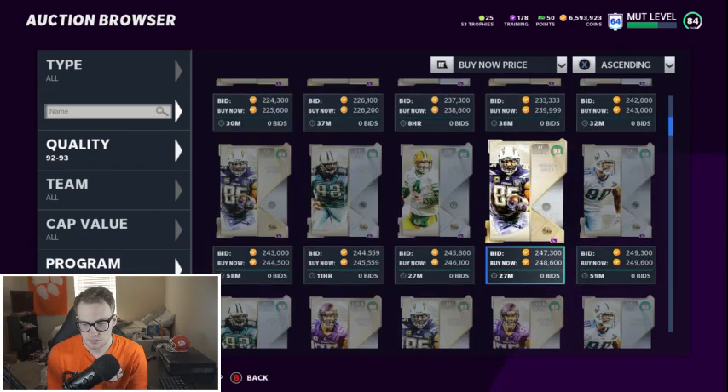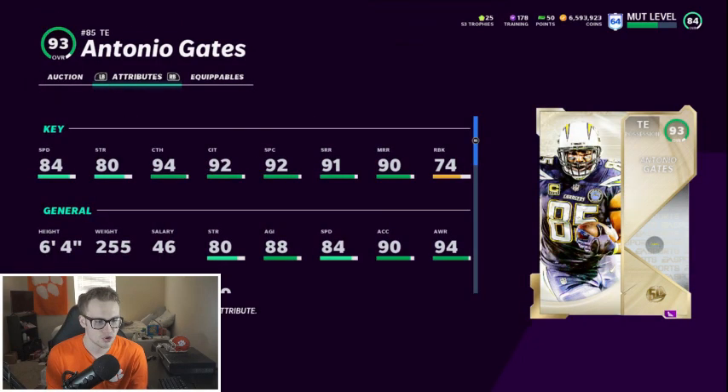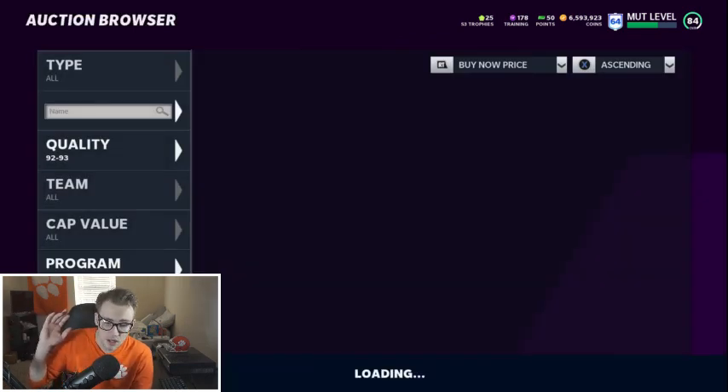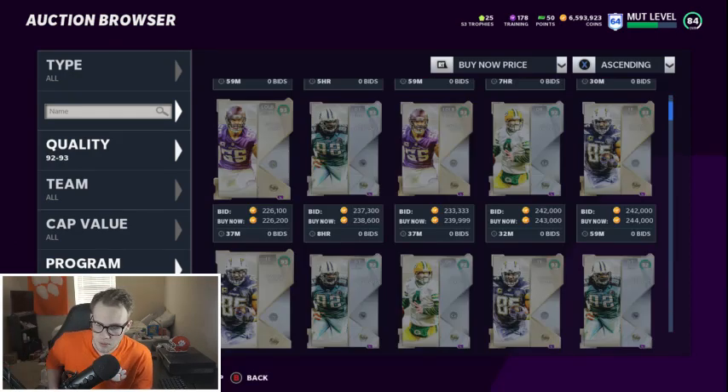Next — Antonio Gates. I really don't recommend you guys picking any of the tight ends in this. Antonio Gates has the same issue as Jimmy Graham — 84 speed, he's just not fast enough. Great route running, he's a solid card if you guys want for theme teams, go ahead and pick him up. Again — if you have a theme team and you're picking one of those cards, pick up your player, that's all I'm gonna say about that.